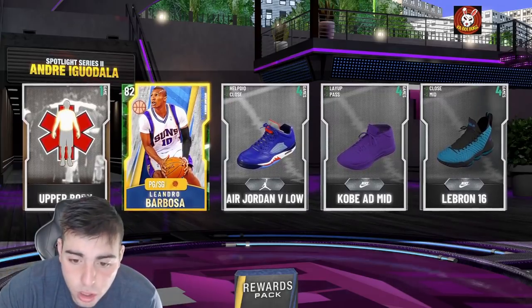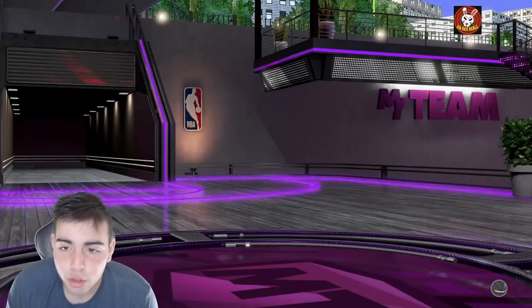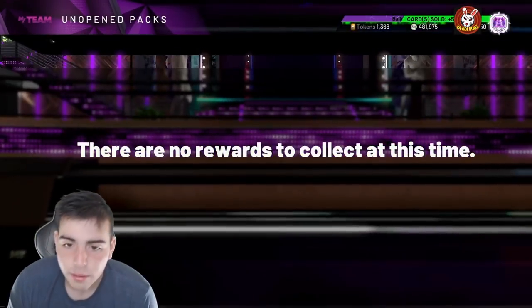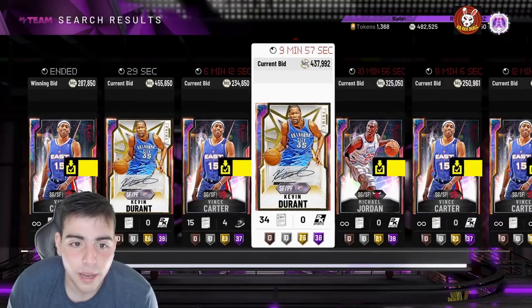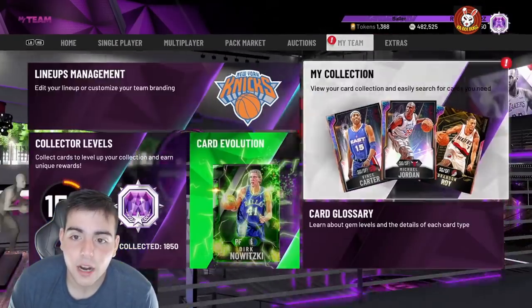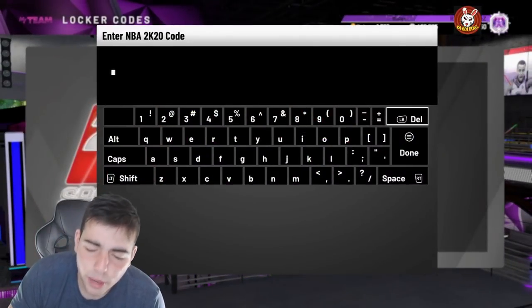We're freaking four subs away from 5K. If you're watching this video and you like market talk videos, you like MT methods, snipe filters and whatnot, bro, make sure to smash the like button. We are out here grinding, we are about to get Kevin Durant, and my team's about to be filthy. We're going to go over these locker codes — please drop a like, it would be greatly appreciated. We need to give away some MT.